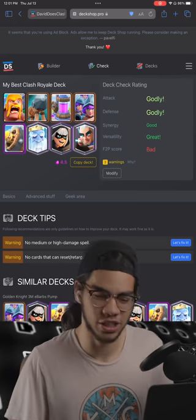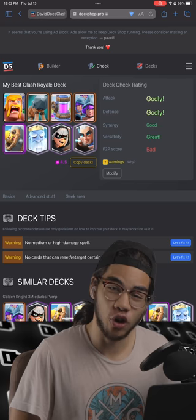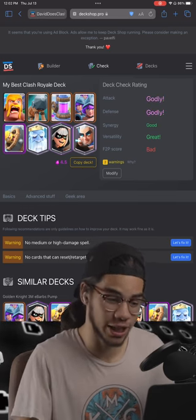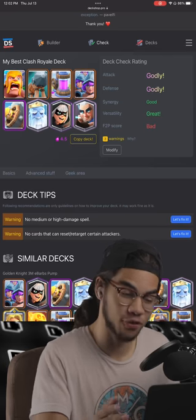This website can show you a bunch of stats such as how good your deck is in certain areas — defense, offense, and if it's good for free-to-play. If you are low-leveled, you can prioritize decks that are easier to max out than something with like three legendaries like this deck. But this deck has decent offense, good defense, synergy, and versatility, though it has bad free-to-play.